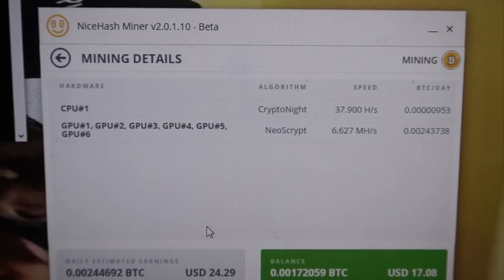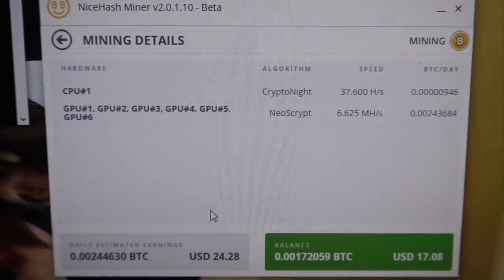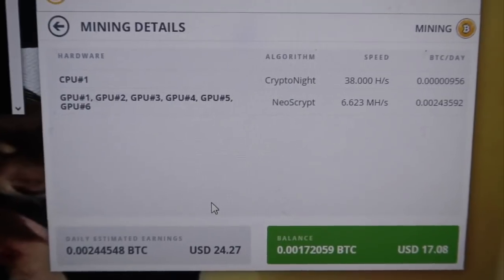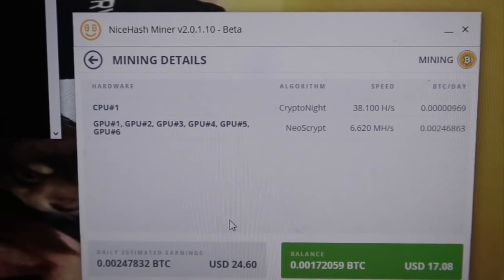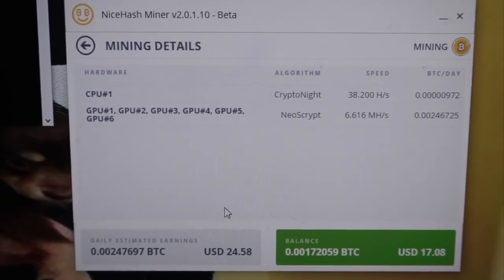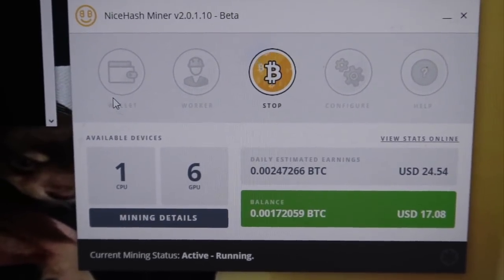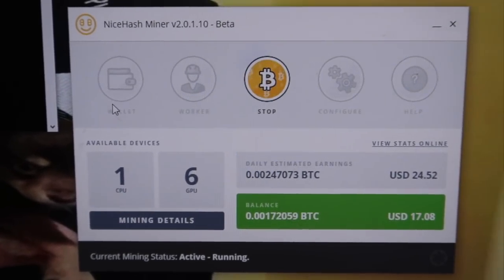For my mining rig's details, they are mining NeoScrypt. For this algorithm, after the update the hashing speed increased — not insanely a lot, but the speed increased a lot for this specific algorithm. I also selected NeoScrypt and Equihash and checkmarked those two algorithms for my 6-GPU rig. All you need to do is update NiceHash Miner to the new version and upgrade your graphics card driver, then you can earn more money.